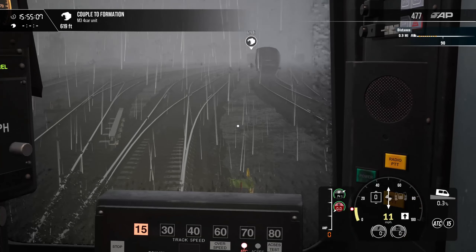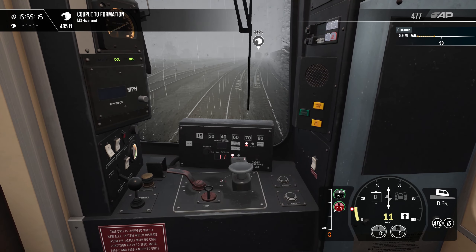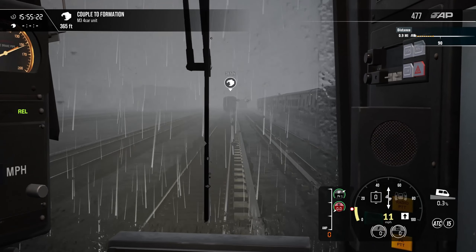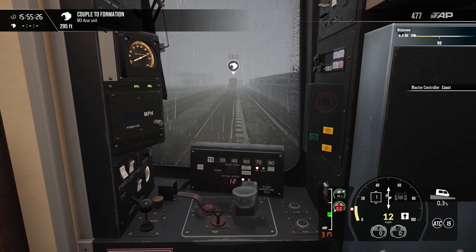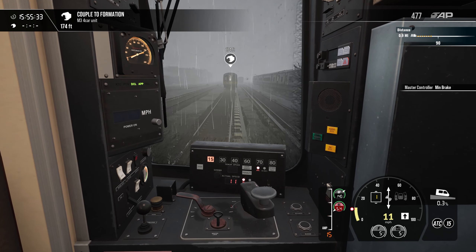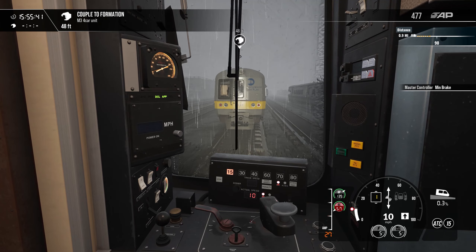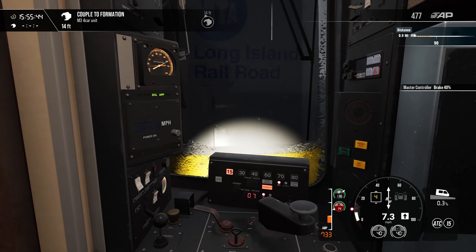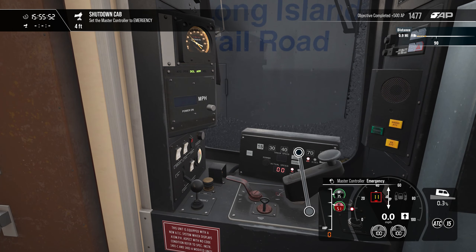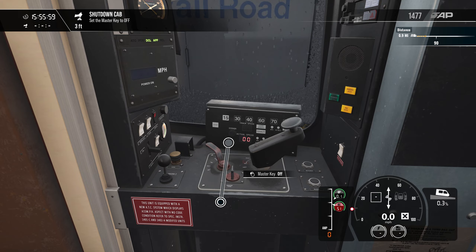Up there it is — I see it. You can't really see it in the fog, but there it is. I do see the formation we're hooking up to. And then how much you want to bet we're gonna have to go from here into the next train set all the way to that back cab car. All right, so we're about to run into this set here — oh, that was a big boom. We messed that up real bad.